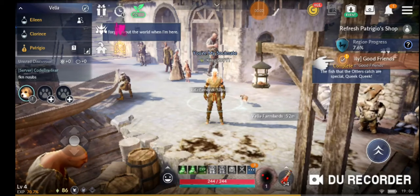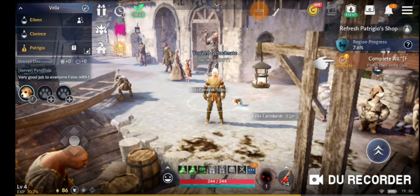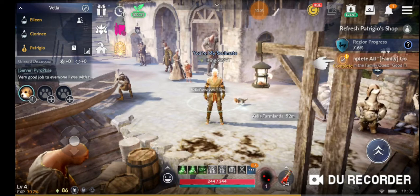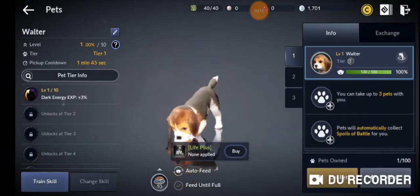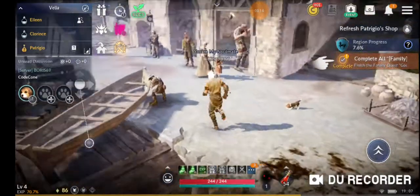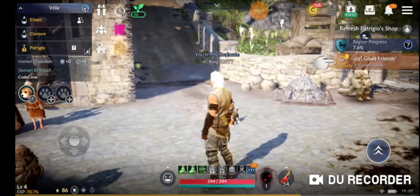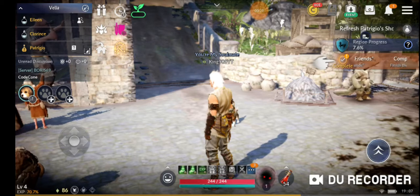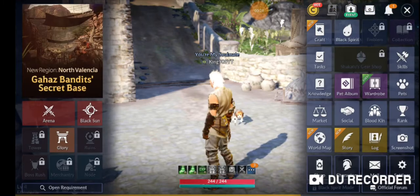Hello everybody, it's the king back here. Today we are back with some Black Desert Mobile. Where we left off last time, we adopted a puppy — and he actually follows us, which I did not realize. Look at this puppy boy! So basically we adopted him, and if I remember correctly we still had a tutorial left for the puppy stuff.